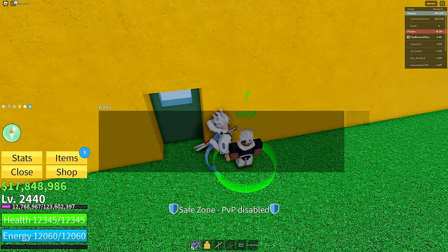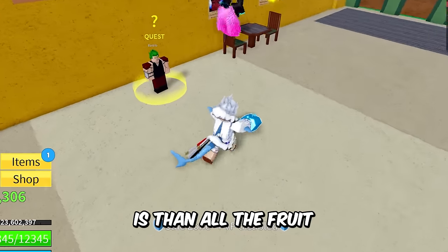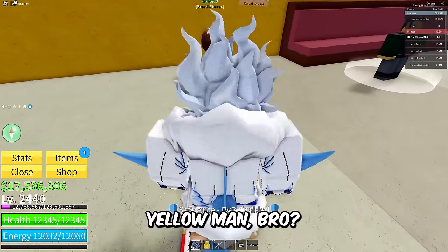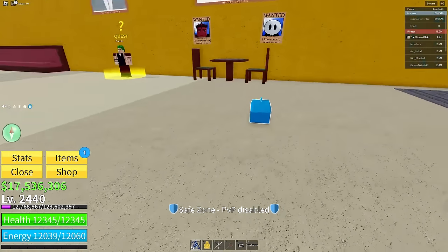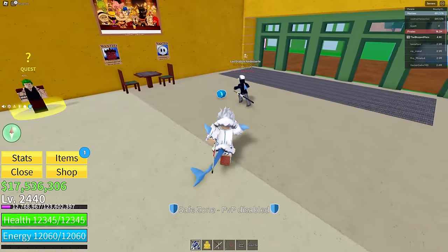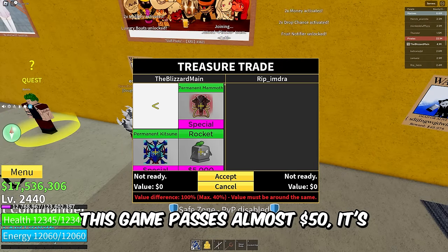Look at how much better this fruit is than all the fruits you rolled. You need the diamond fruit — congratulations, bro. But why don't you want to trade with me? He put the diamond fruit down — what a mean person. He literally slapped the diamond fruit on the ground like he doesn't want it. Ain't nobody want that fruit.